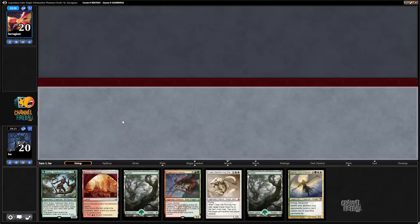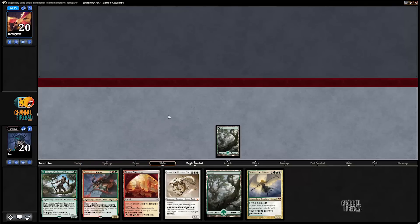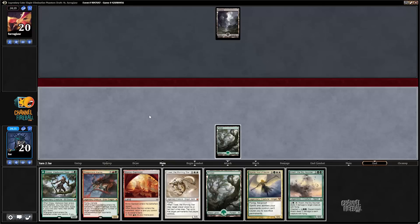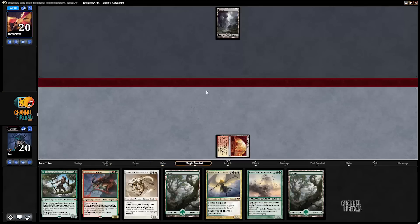My opponent also mulliganed to five, so there is that. I almost played Boros Garrison turn one - that would not have turned out well. The curve here of Cigarda, Yosai, Atarka is pretty nice. Harashi the Sky Slender is not really what I'm looking for, but I suppose I'll take it.